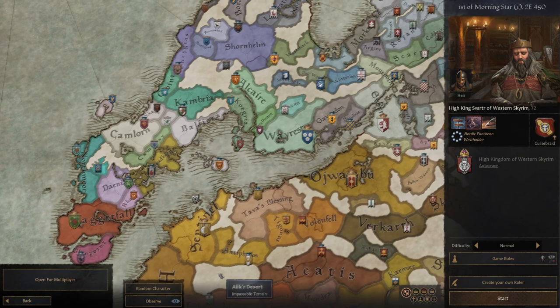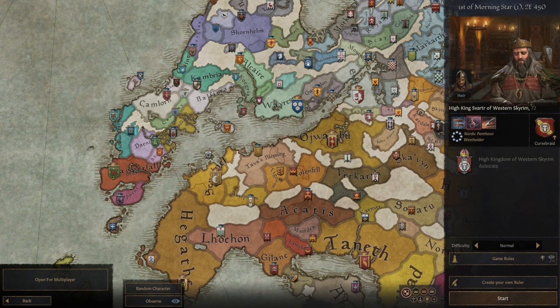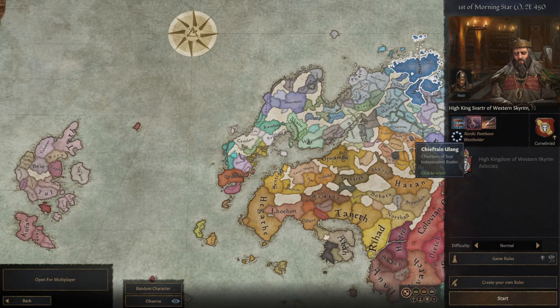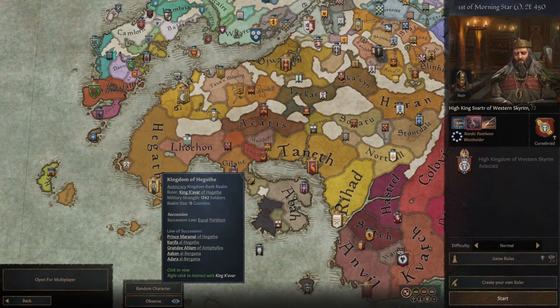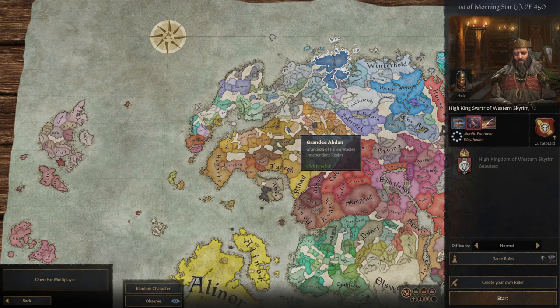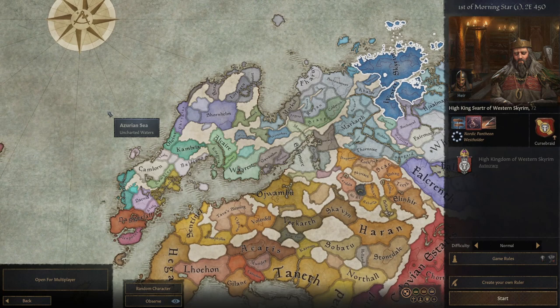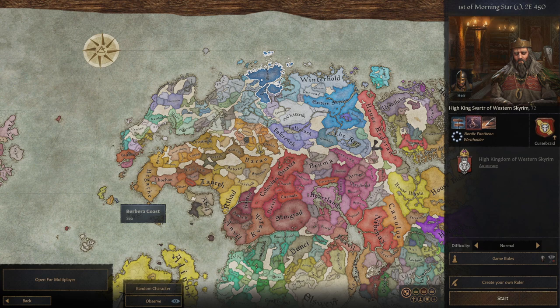In fact, the most unified parts of the Daggerfall region at this point are Wayrest and Daggerfall itself. Everything else is just a bunch of tiny splinter kingdoms that will gobble each other up and be gobbled up in turn. Hammerfell is, if anything, worse off than High Rock, which is saying something. Basically, the Elder Scrolls version of Game of Thrones — that's Daggerfall. And Hammerfell is somehow worse. That's an achievement — not necessarily a good achievement, but it is an achievement.